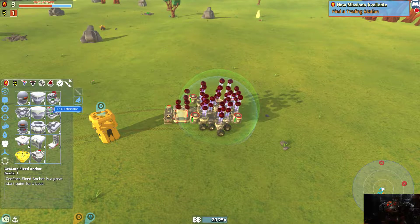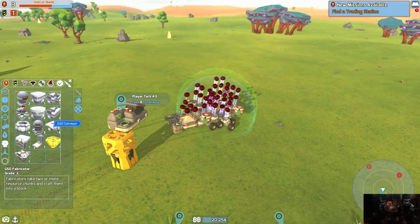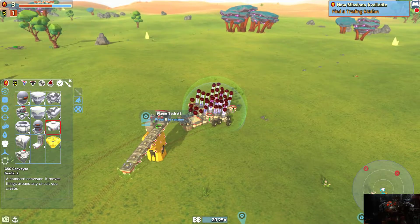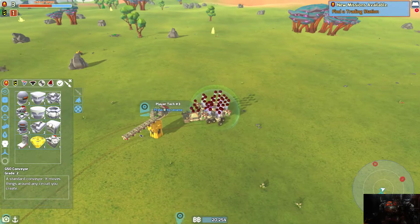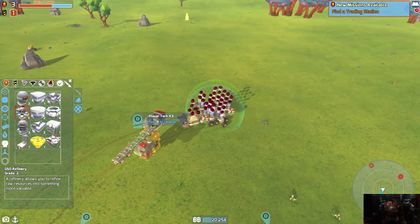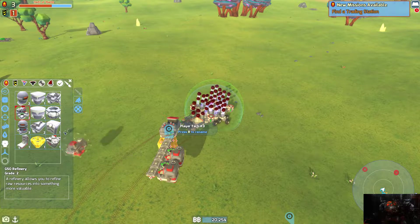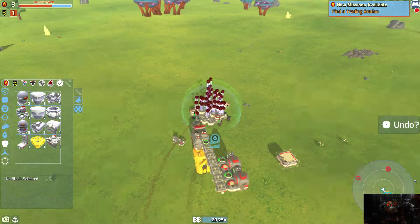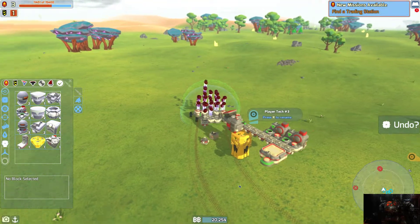So the refinery is gonna be connected to the fabricator, and the fabricator is going to be the last thing we have - kind of like this. Now remember, most of this is gonna be just temporary. The refineries can just attach like so for now, and that is what actually takes in the resources.